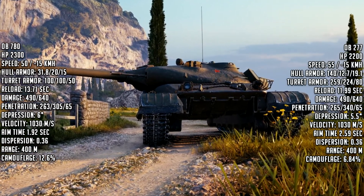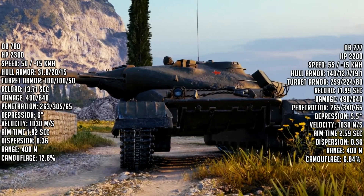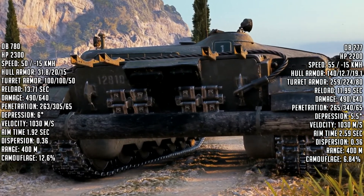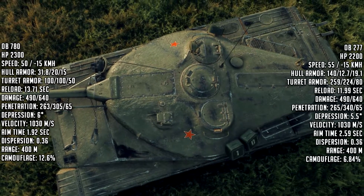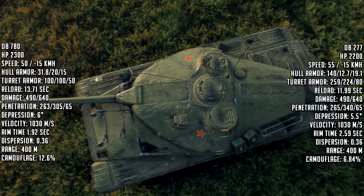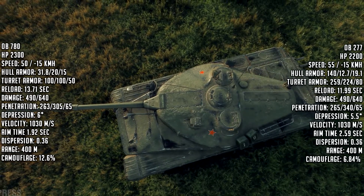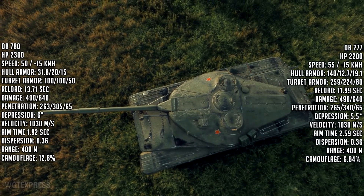Shell velocity is 1030 m/s, but so is everyone else's — not a big deal. The aim time, though, that's what you're going to get with this tank: 1.92 seconds, which is a lot better than the 277's 2.59 seconds, and even better than the 279e's aim time. So that's the standout advantage — it's still a Soviet heavy tank, so you'll get some turret protection too.